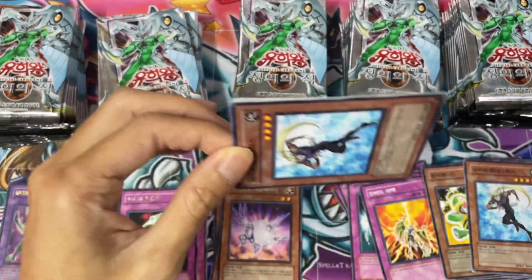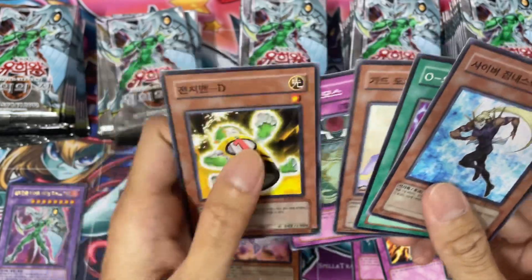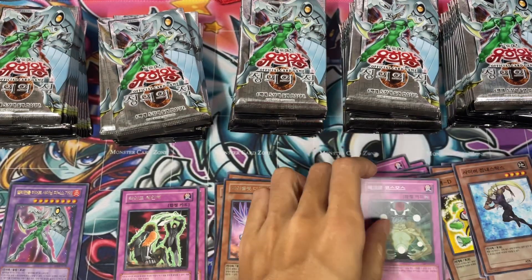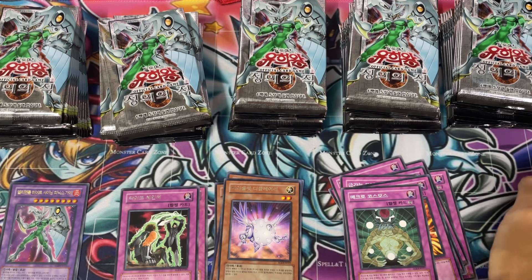It seems like the GX set is easier to get hits — that's what I feel personally. So I was mentioning Baby Harpy's Pet Dragon, and the jank is just so messy.